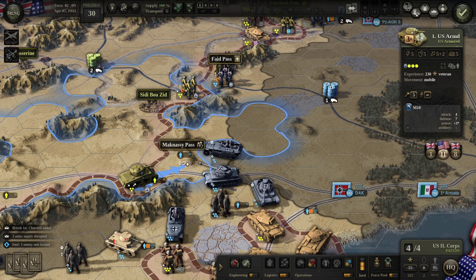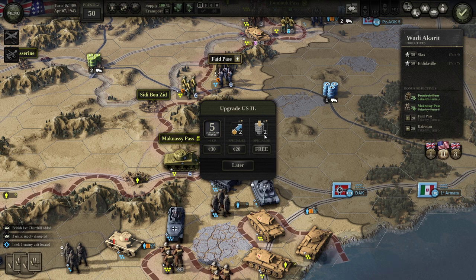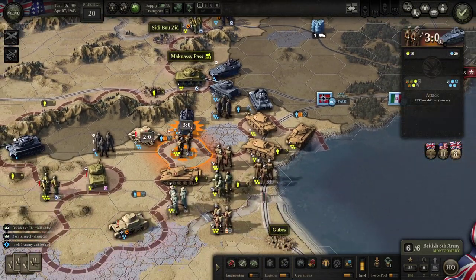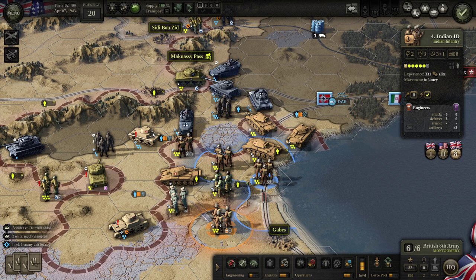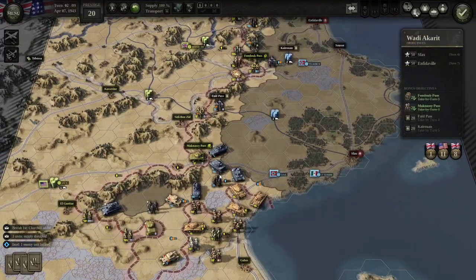Maybe I should move him though — it will give me an HQ bonus. We'll take the chance. We could specialize in emergency supply for free, or spend prestige to up command points, or specialize in rear guard. At this stage I really want the command points, so I'm going to take that. These guys — we don't want to hit anything with them. I think that will do it for our turn. Let's see what the enemy does.